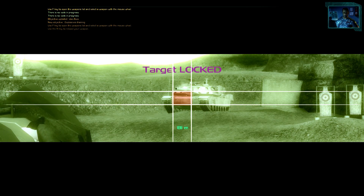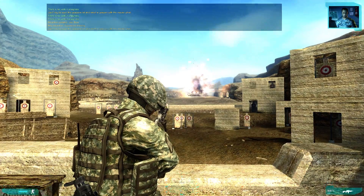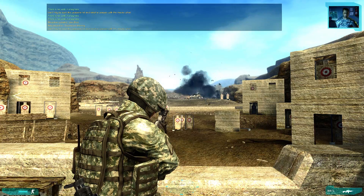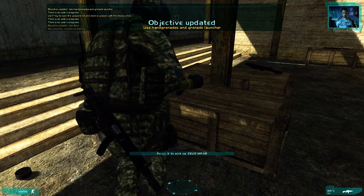Zeus is the easy one. Just pick it up, make sure it's loaded, and take aim. Try it out on the tank moving in the distance. Three simple steps: zoom in on it, acquire the target, and fire.